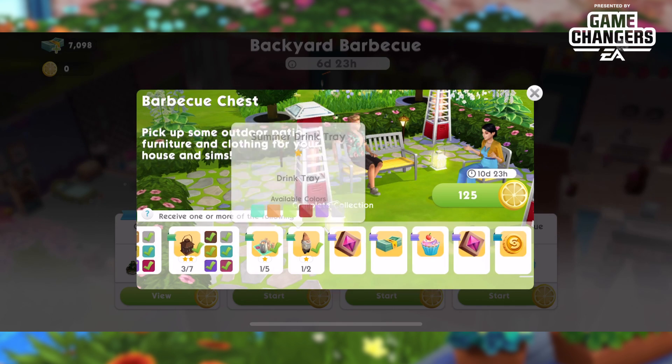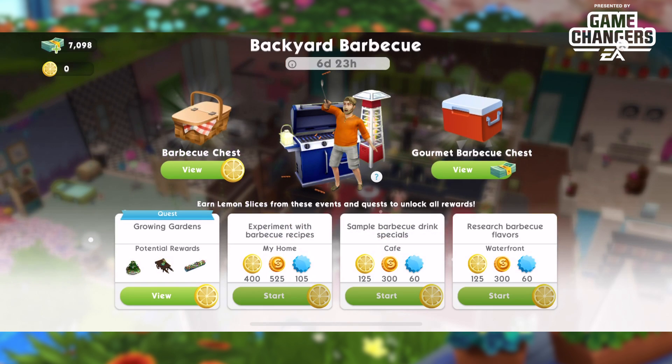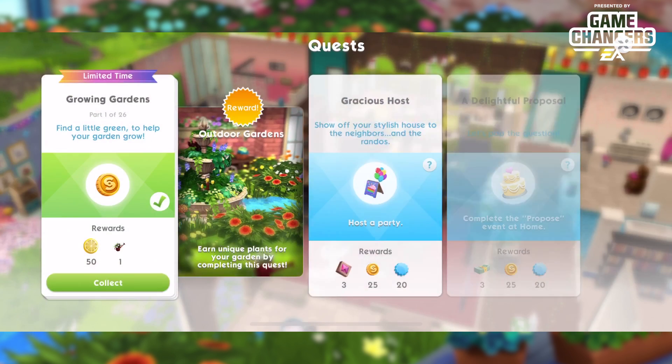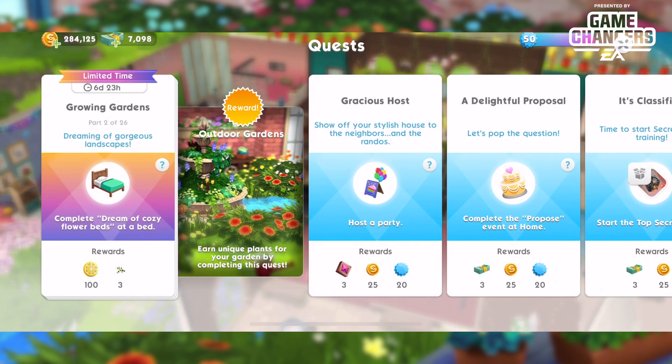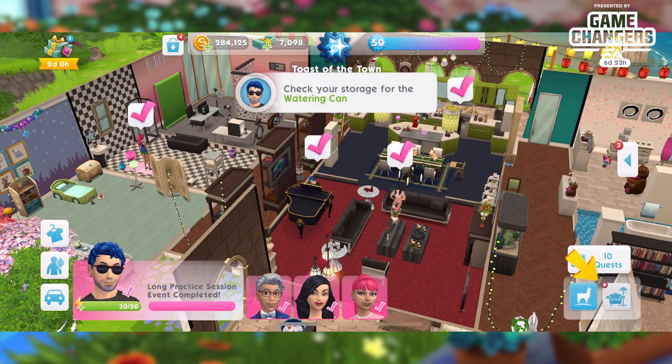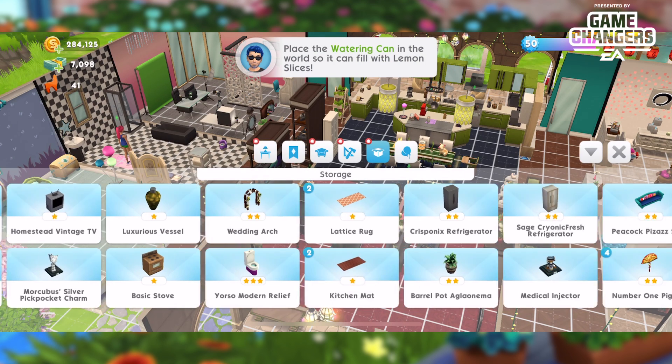The summer drink tray that used to spawn extra lemons is now going to be our watering can. Let's jump into the quest — we just need to earn 25 simoleons to kick off the first part, which I've already done. That will give me the watering can and my lemons; let me place the watering can and I'll be right back.